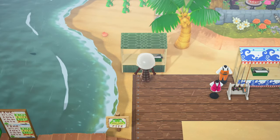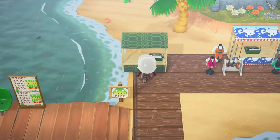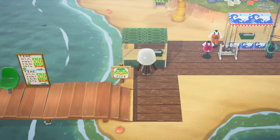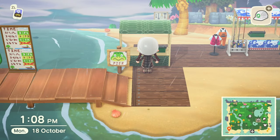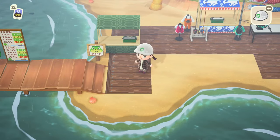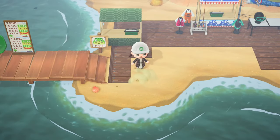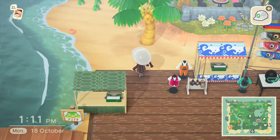So these mystery islands we can go to with Cap'n — I wonder how they're going to work. Can you choose if you want to go to a different time of day, a different season, or is it all really just random? I really want to know if you do have a say in the kind of islands you go to, or if it is just random and you go where you're sent.